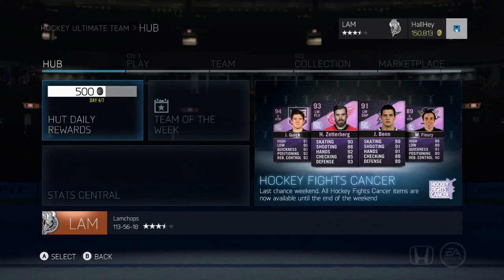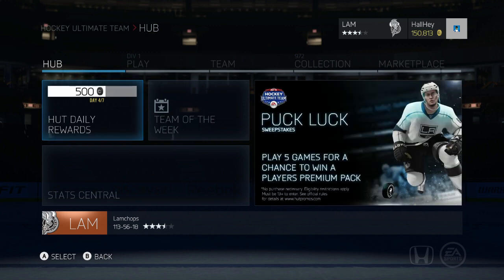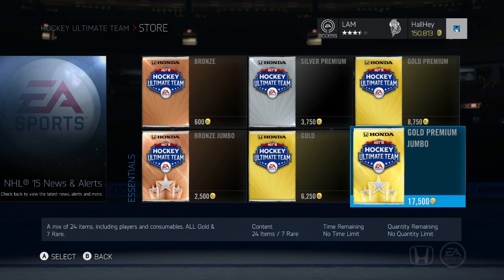Hey, what is up guys, it is Justin here back bringing you another pack opening, but this one is a little bit different. We have a lot of HFC cards out right now — as you can see in the banner, you can pull any HFC that has been out so far. That's why I'm gonna spend all my pucks on it and save up some money for a Sunday. There's a good team of the week out, there's Marian Hossa and Evgeny Malkin which is absolutely dirty. We'll see if we can pull them. Hopefully you guys watched that bronze pack opening that just came out — that one was pretty exciting, we got some pretty good stuff in it.